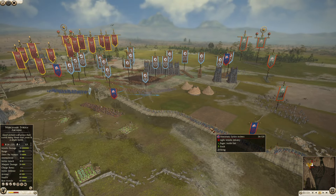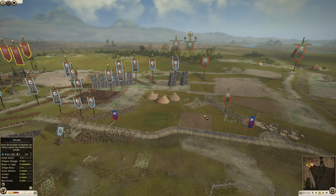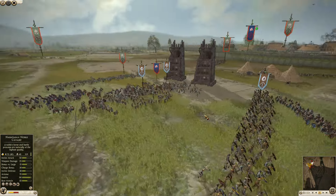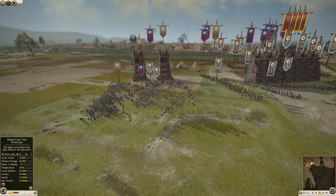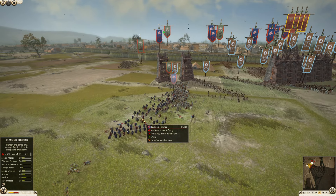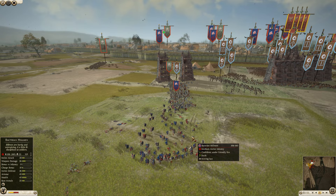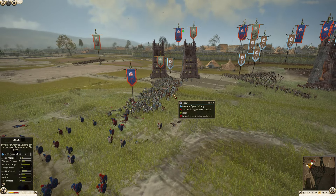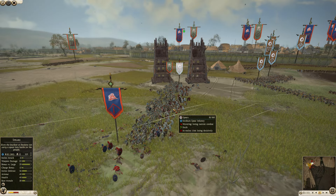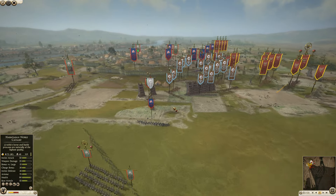We've got a unit of mercenary Serian archers on the wall starting to fire into some of these troops, trying to do as much damage as possible. They've got to be careful — a lot of the arrows will hit the towers and not do any damage. The Bactrian hillmen with 23 kills are starting to break, but they're going to get around and try to use their pila to get as many kills as possible. The spears do not stand a chance against the Cartley axe men — a more elite unit outside the city walls just trying to demolish the spear unit.